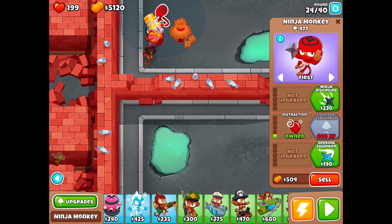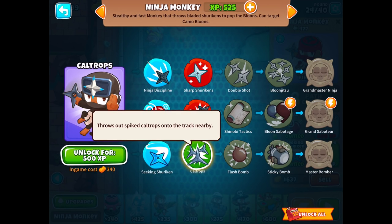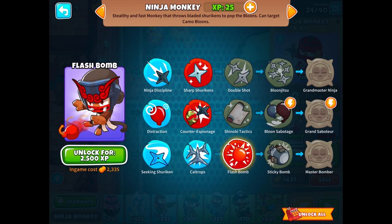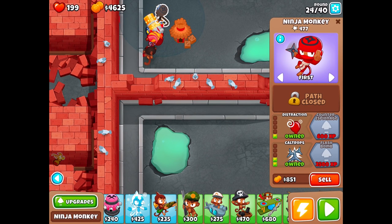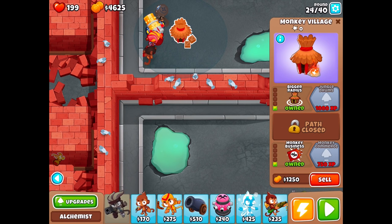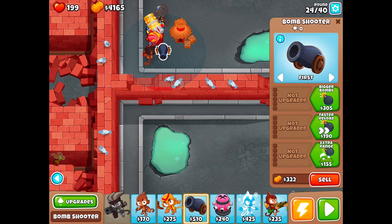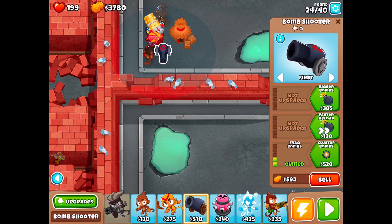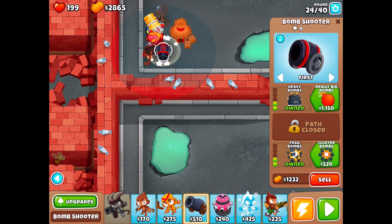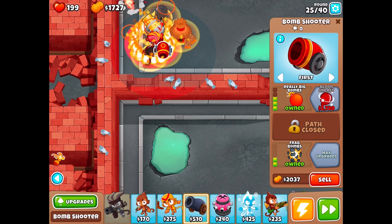We can do Seeking Shuriken — 500 experience for that — then Caltrops, which throws out spiked caltrops onto the track nearby. That'd actually be very good. We still have $4,000 left over. I think it's time for another bomb shooter. We'll go ahead and do really big range and then bigger bombs. We'll eventually do a MOAB takedown, but we should wait for now.